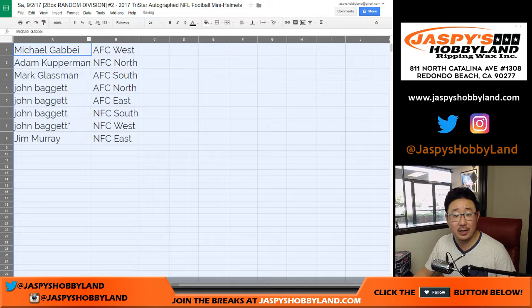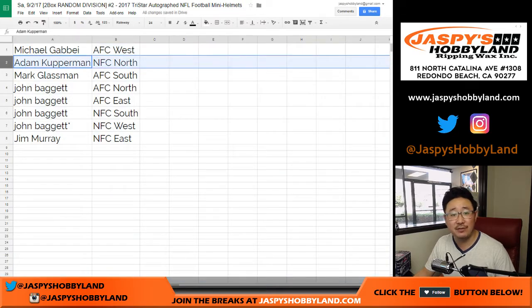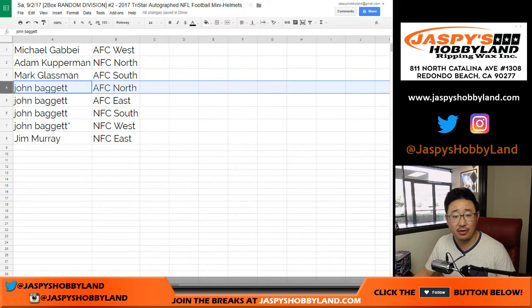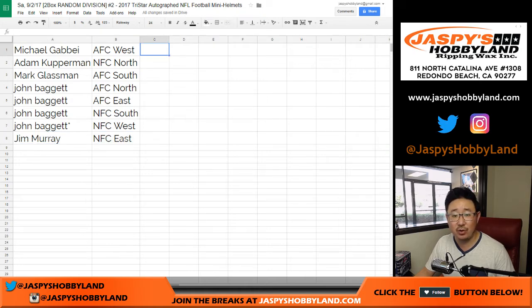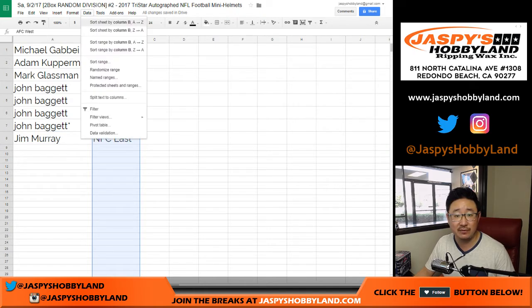Any trades, folks? Michael G, you got the AFC West. Adam, NFC North. Mark, AFC South. John, AFC North and AFC East. NFC South. And your last spot, Mojo, NFC West. Jim Murray with the NFC East. So there you go — it's alphabetized by division.